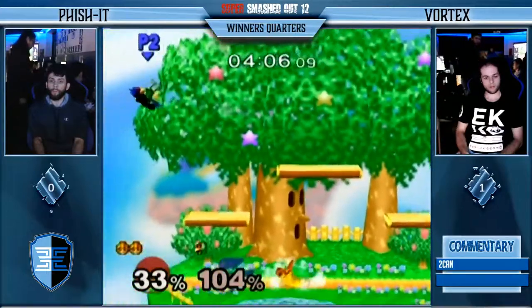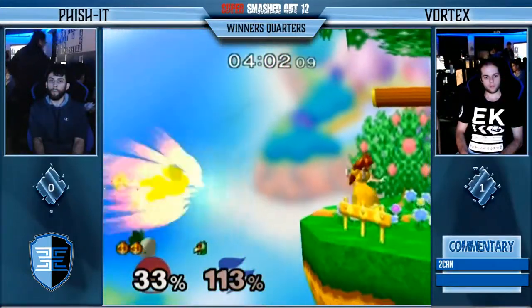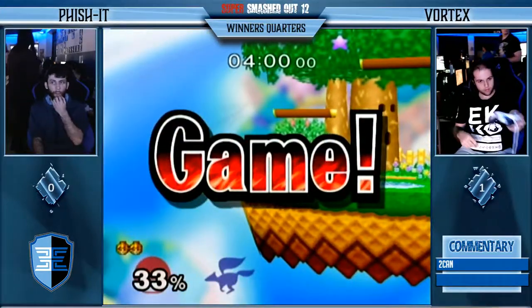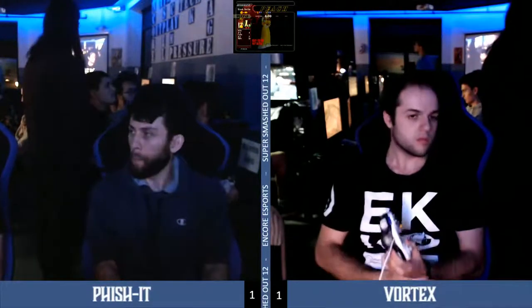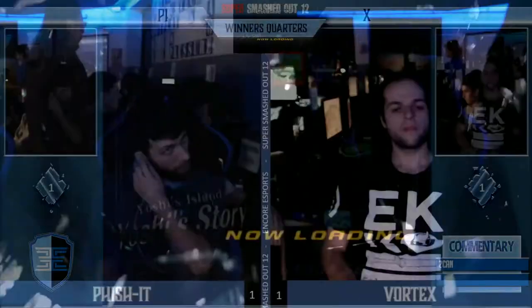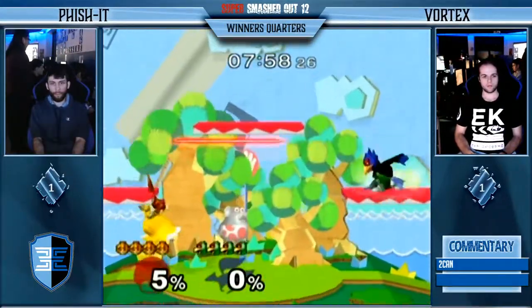Let's see if Vortex can bring this back — he needs to make a good comeback in order to do so. No double jump. Good back air — that's it. We are going to Game 3, and I believe this is a best of three, so this is the last game. We are going to Yoshi's for Game 3 — good counter pick for Falco.